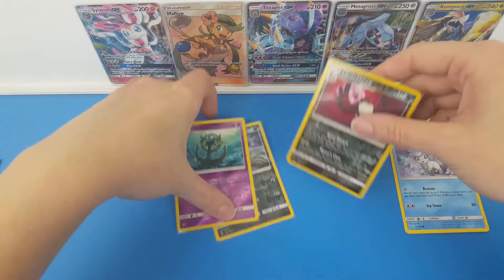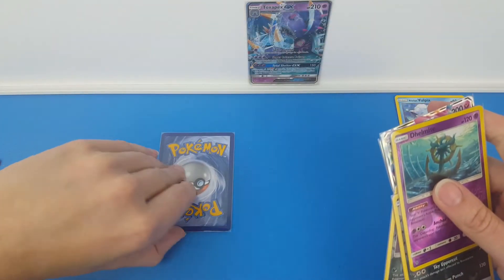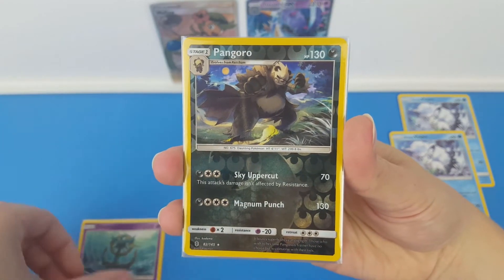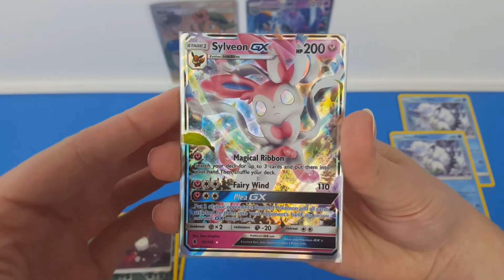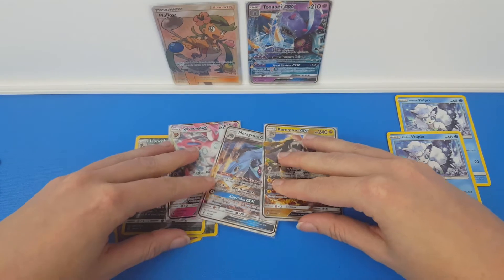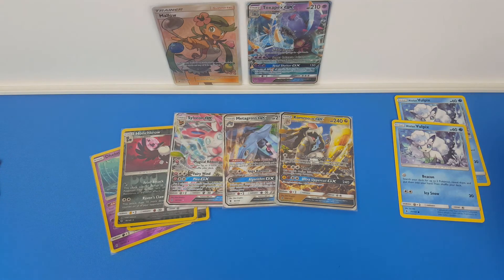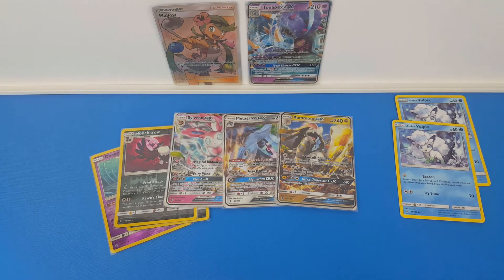Let's recap everything we got from this part. We got the Dhelmise, Pangoro, and the Honchkrow Reverse Rares. We also got the Sylveon GX, the Metagross GX, and the Kommo-o GX. What an amazing, amazing part. We also got two Alolan Vulpix — that's always great. Thank you so much for watching. Remember to answer the question in the video to get a chance to win three of these codes, and I'll see you all in my next video. Thanks for watching, guys. Bye!